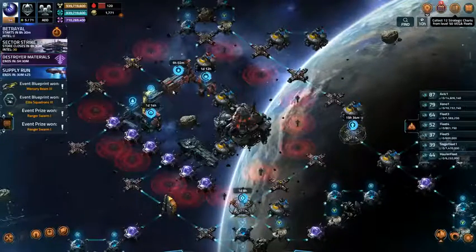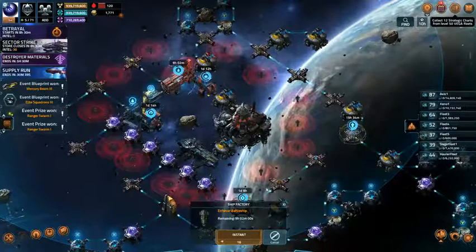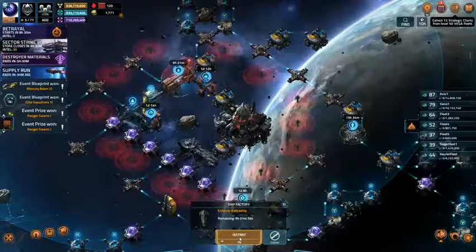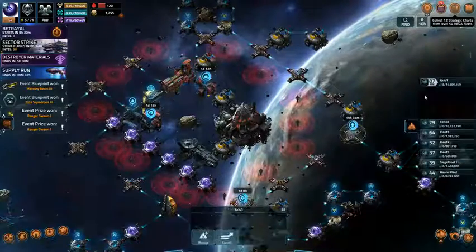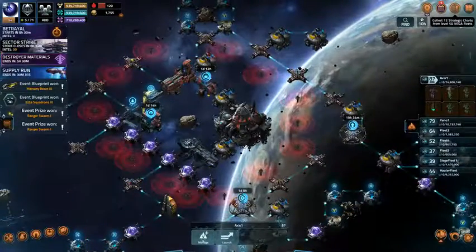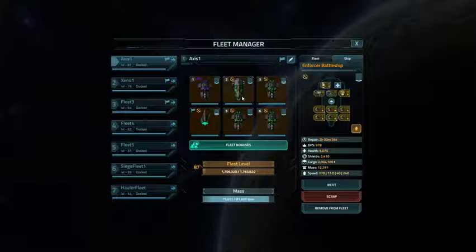I'm just about to complete yet another Enforcer Battleship build. I got 16 coins to spend and it's been spent. As you can see I've got a fleet here — my Axis 1 fleet — which does have a battleship. It's been nicely fitted with 978 DPS.